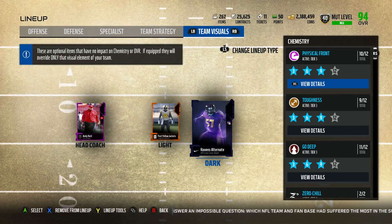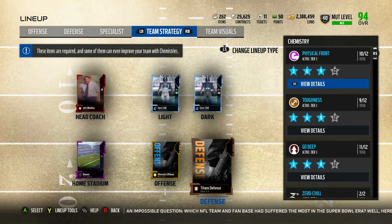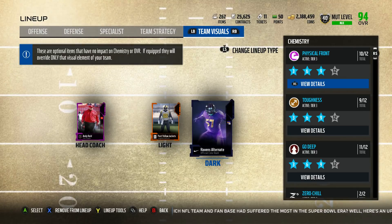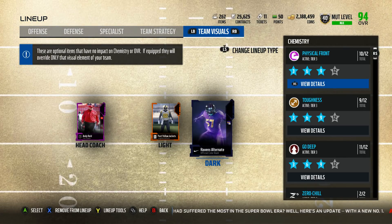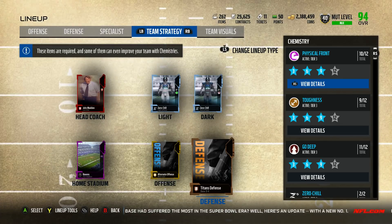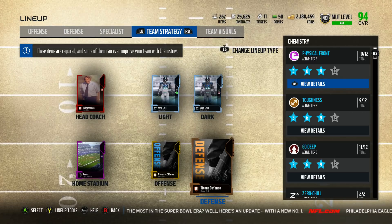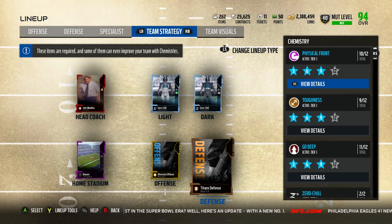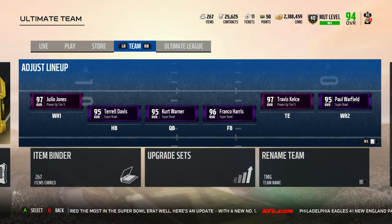So on the sidelines, you will see Andy Reid and the Ravens uniform, even though I'm using John Madden and these. So these are just for Chemistries, and these are just for your appearance — just for your visuals. Just to make that a little more fun. And to be honest, I love this because a lot of times I use the Zero Chill uniforms. I don't like them but they give me the boost, I have to use them. Same thing with John Madden. But now you don't have to.